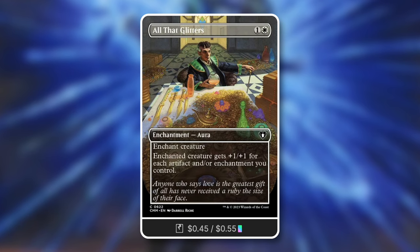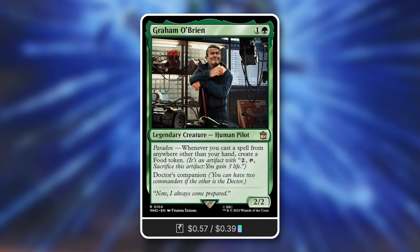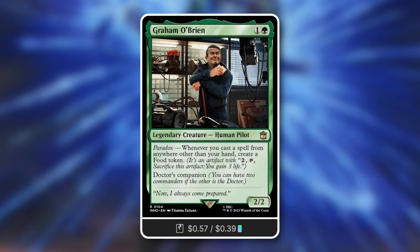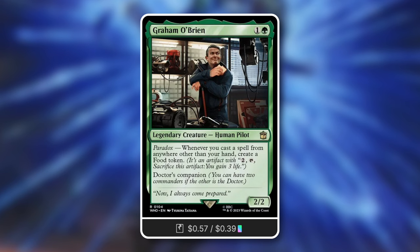Next up, Grim O'Brien Paradox: whenever you cast a spell from anywhere other than your hand, create a Food token. Basically, when you're casting those cards off the top of your library via impulse draw - not from your hand but from exile - you're making a ton of Food tokens.